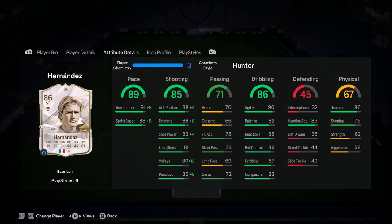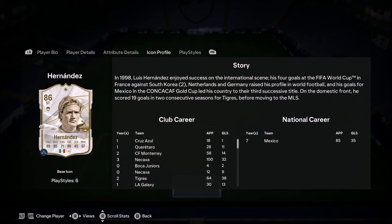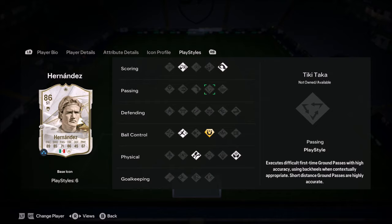Four star skills with a three star weak foot. High/medium work rates look really nice. Look at the pace — incredible. Really nice shooting. His ability to dribble and head the ball makes him very unique.